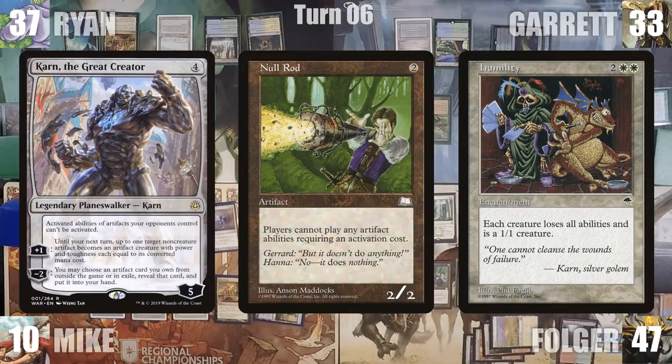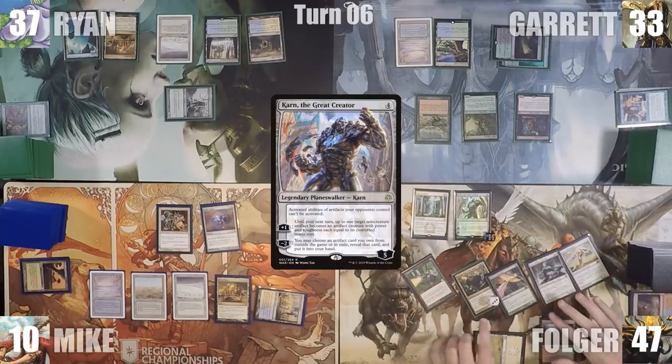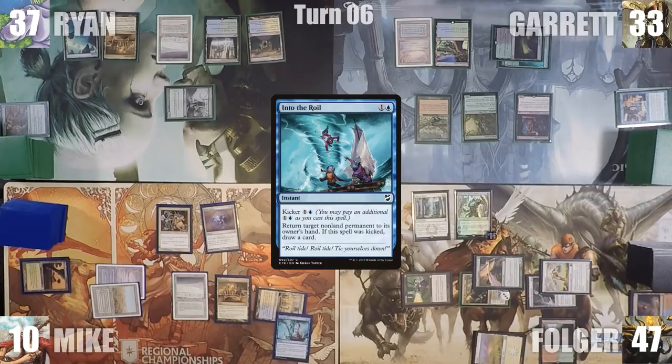With both judges verifying the interaction, Folger moves to attacks. He attacks Mike for 9 with his creatures, including his animated Null Rod. In response, Mike casts Into the Roil targeting Marath. Mike takes 5, and Folger ships the turn.